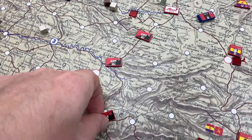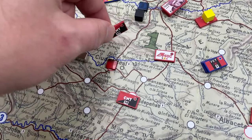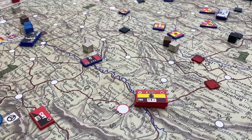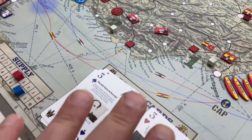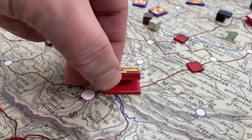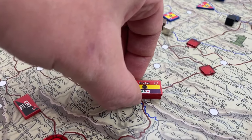When you're moving, you can pass through your own forces. As long as they are your forces, you can pass through them unobstructed. And except for rare cases where the cards allow you to do so, you can't have more than three units stacked on a city or a transit point.